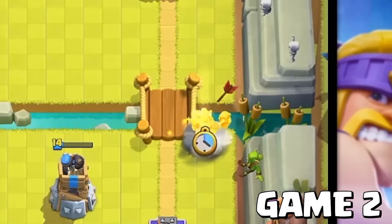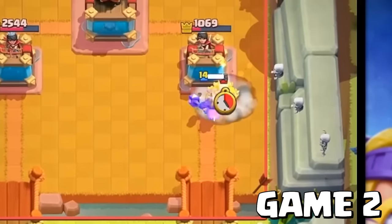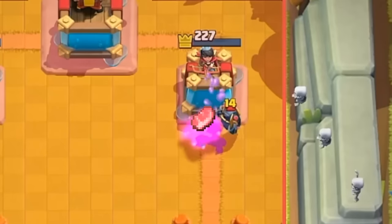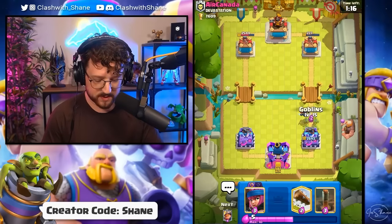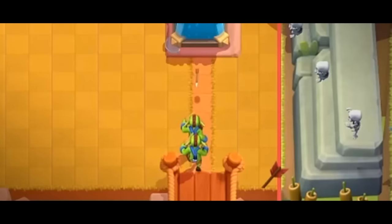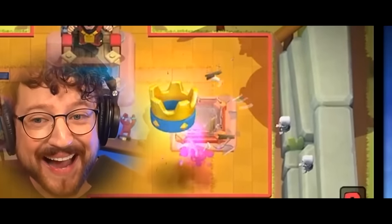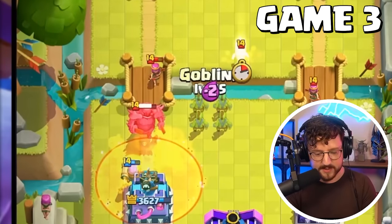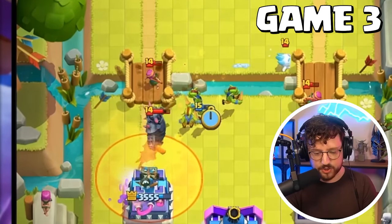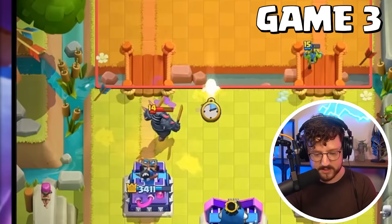Let's go a fast Hog Rider here right side to capitalize on his low Elixir. He responds with a Mini P.E.K.K.A. — a bit late — so we get two Hog shots to that Tower because of the low Elixir punish. Just defend this with some Goblins. Take care of that Mini P.E.K.K.A. He can destroy the Tower! Those card boosts are broken! If we go with Goblins here, it should destroy the P.E.K.K.A. despite there being a Zap spell in his strategy.